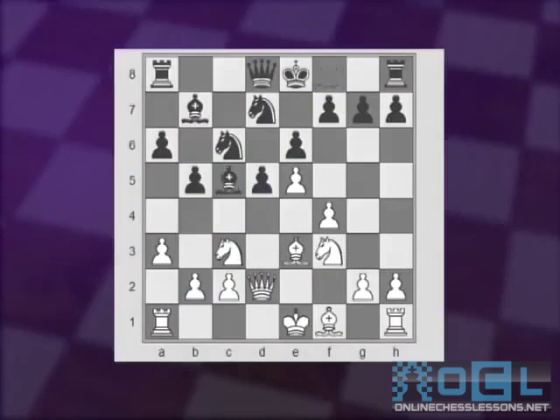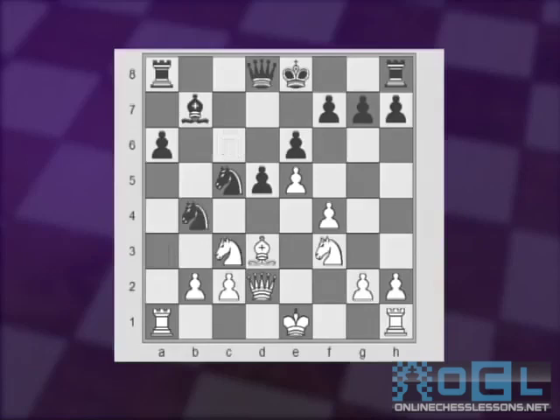Bxc5, Bxc5, Nxc5, Bd3, b4 — looks quite nice for Black if White takes, knight takes back. The knight went to e2, and Qb6, not letting White castle, because then the knight would have a discovered check — for example, capturing the bishop, or even more so, jumping to e4, winning the White queen.